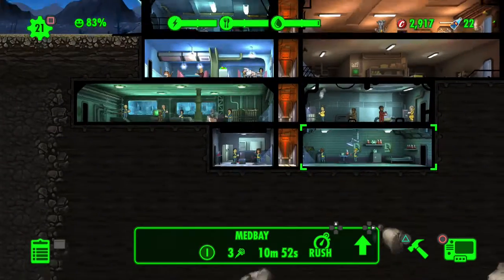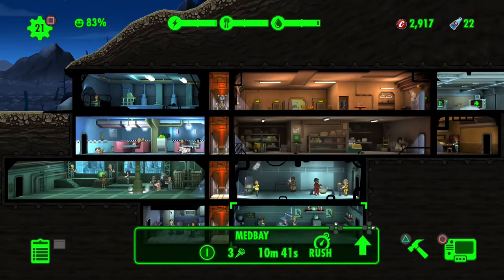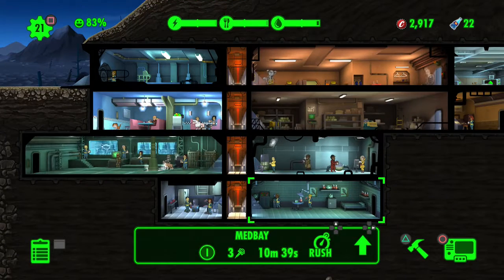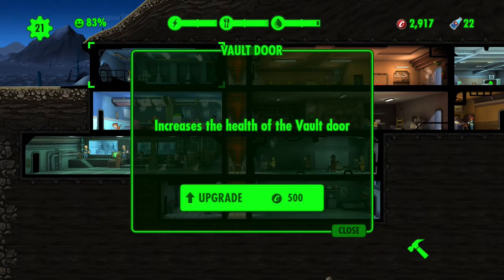It's basically pretty slow right now. You've got to have a bunch of dwellers so you can go on quests and put more people out in the wasteland to get more caps. Something I forgot about - you can actually upgrade your vault door.